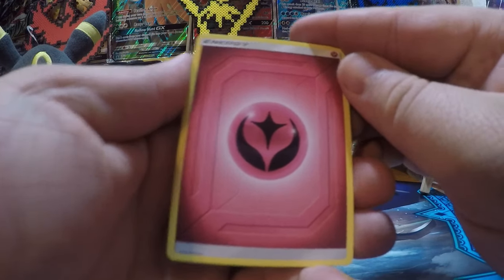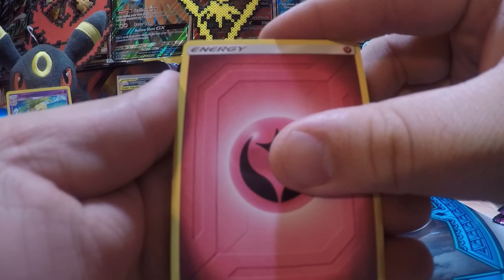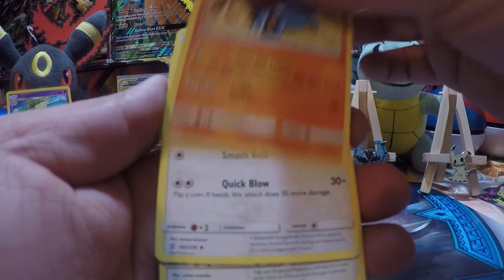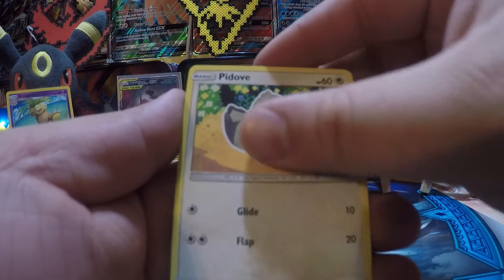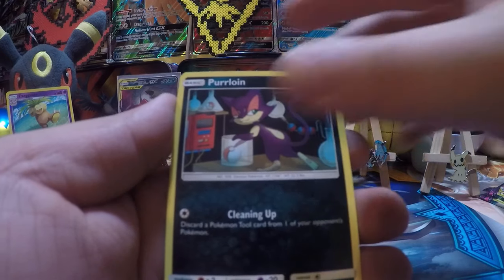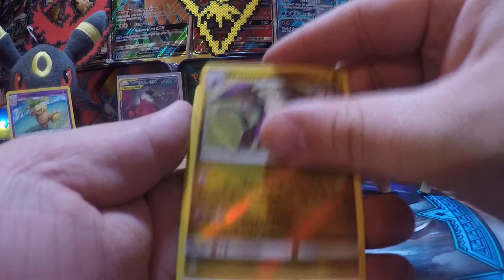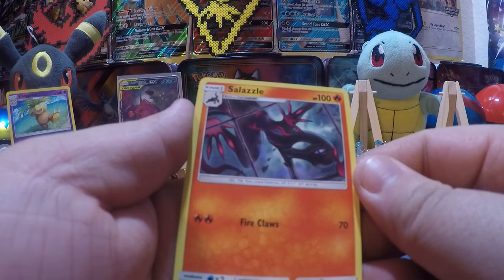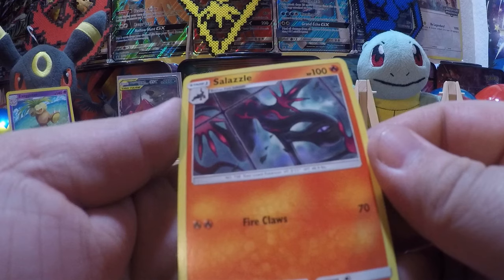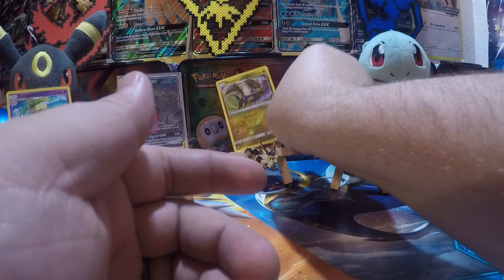We have more Unbroken Bonds videos going up, and more Dollar Tree openings too. Fairy Energy, Reset Stamp, Heracross jumping out of the back, Noivern reverse — looking all majestic! Salazzle reverse rare — it's like he's looking in through a ceiling of glass. He's like, I see you — whatcha doing?